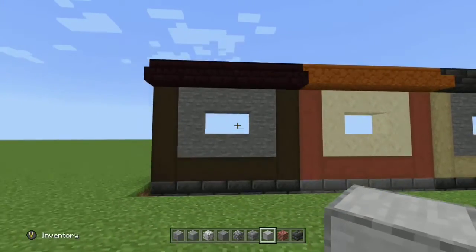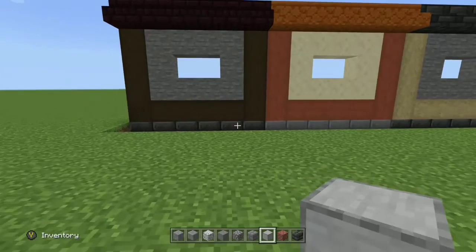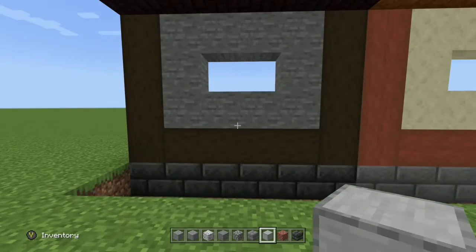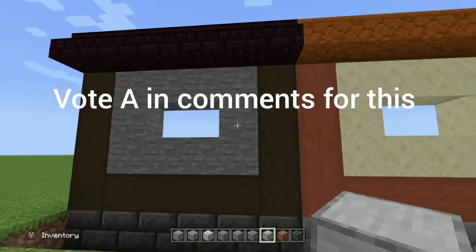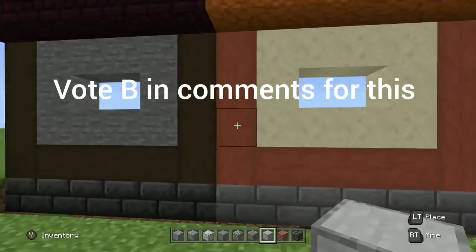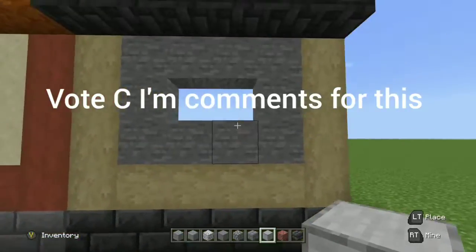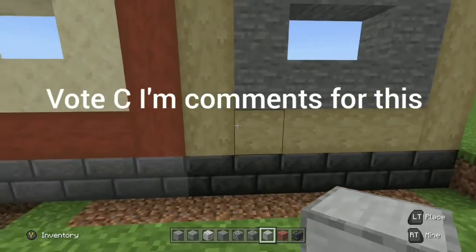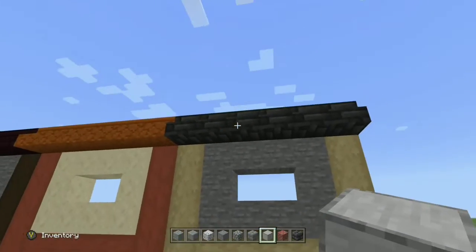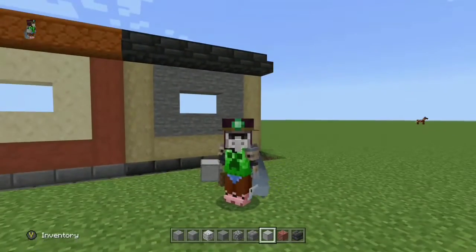Alright, so I'm in my creative world and I need your help. I have laid out before you three beautiful color palettes. Choice A is some lovely stripped spruce wood with a stone wall and a nether brick roof. Choice B is some delightful stripped acacia wood with some smooth sandstone wall and red sandstone stairs. And choice C is the most basic of them, but sometimes basic is best — just some stripped oak wood, stone wall, and deepslate roof. Please let me know in the comments which one you prefer, or feel free to suggest your own build palette.